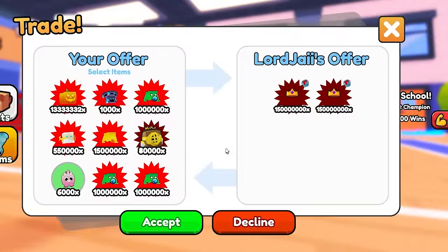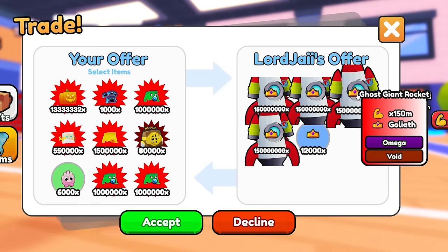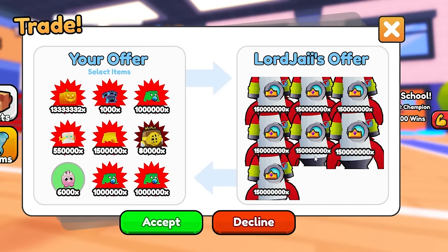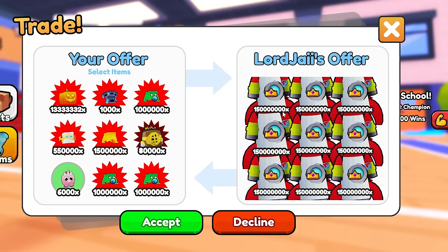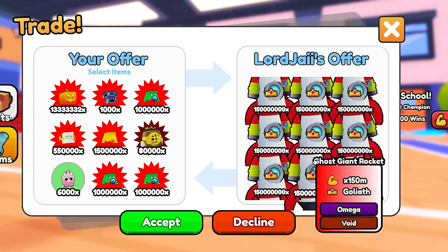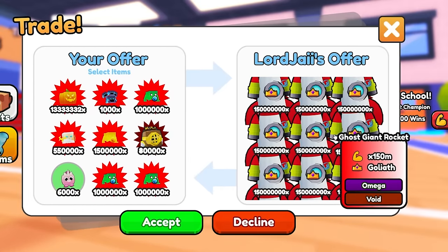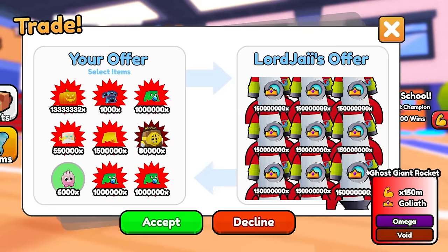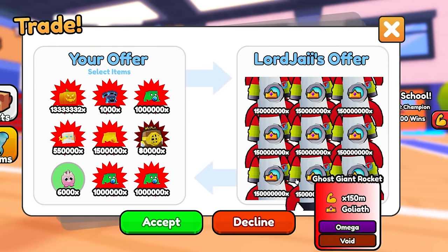I'm gonna get the admin pet team. Dude, all of these are ghost giant rockets — the best pets in the game. How does he even have this many? I guess because he's an admin. It's three, six, nine, eleven, twelve — this is crazy. So he's gonna give me a full team of these pets and they're overlapping, they're just so big. This looks sick.